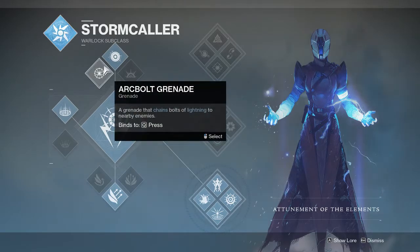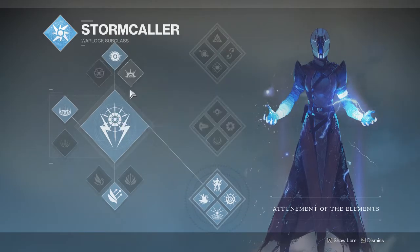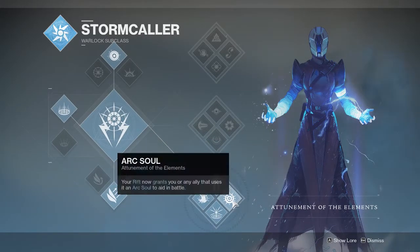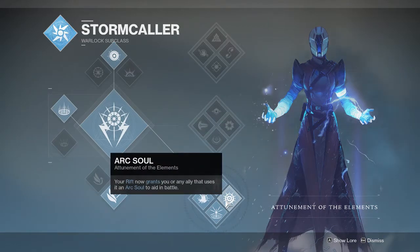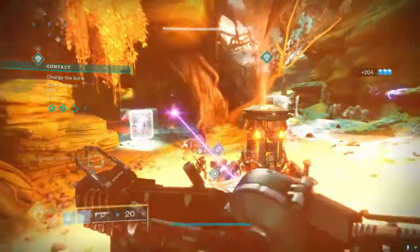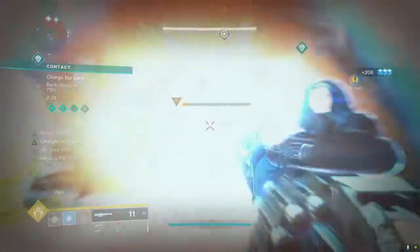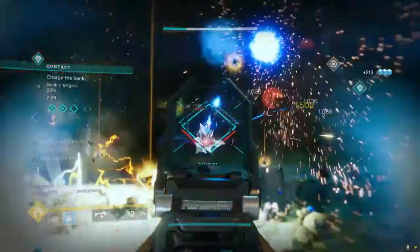There are probably some better ways of doing it, but this way I found is actually kind of fun. I used it in the Contact public event. An ArcBuddy on Bottom Tree Stormcaller is actually really good. This is basically Landfall. On Bottom Tree Stormcaller you can get ArcSoul — aka ArcBuddy — whenever you cast your Rift. You want to get your Rifts as fast as possible. This is essentially all about armor.